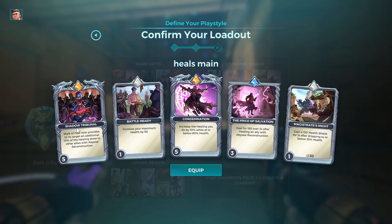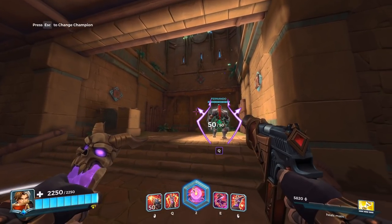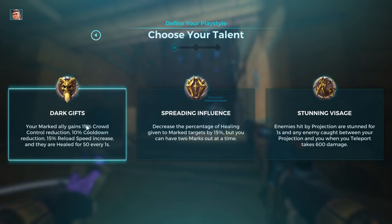This card would only give 10% more to the person with the mark if you're healing somebody else who doesn't have the mark. You can also heal a second person with a mark because there's a talent that allows you to place two marks. Now, if you want to go with Dark's Gifts, I like the one that gives you CC reduction, cooldown reduction, 15% reload speed, and heals every one second for 50.